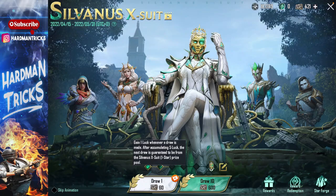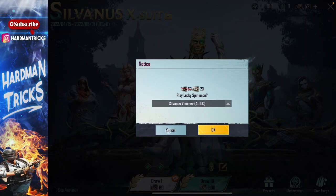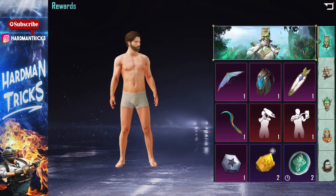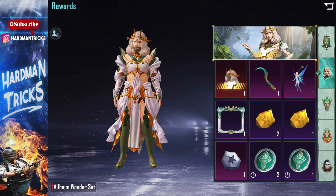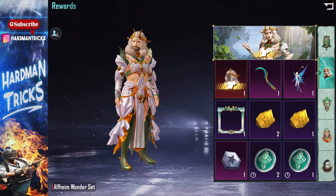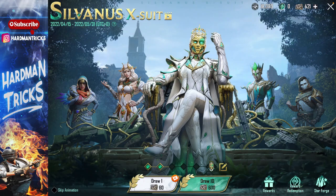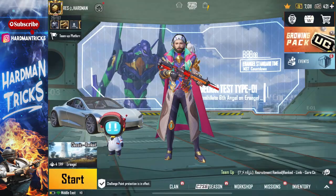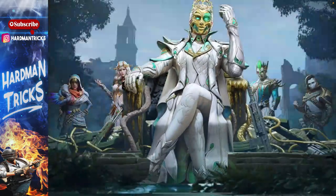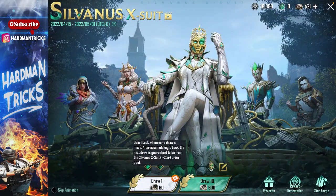I will put UC on the Silvenous X suit and here you can see a discount will be applied. Guys, I can get amazing things here, like maybe the X suit or this outfit. If mythic is obtained, many people are getting mythics - if I get mythic I'll say it was totally worth it. I'll definitely try and share a video with you. I think this event ends on the 35th, so we'll try two days before on the 30th.